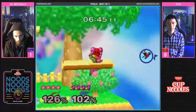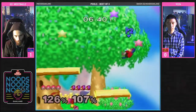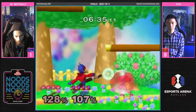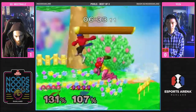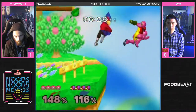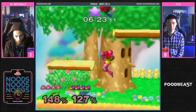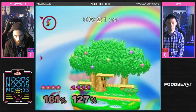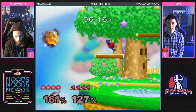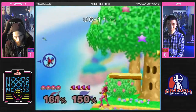Right there, you don't want to keep doing the same pattern over and over because smart players start to pick up on it. Usually Samus players, when they're near the ledge, if they can make it to the stage without their second jump, they'll keep bomb jumping and then surprise you out of nowhere with their second jump and come in with an attack. So you just have to wait for it and space it out a little bit.